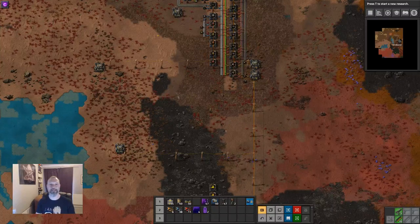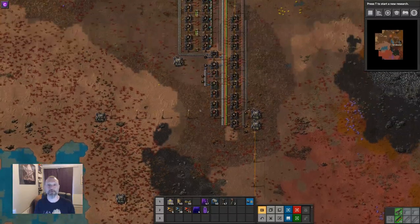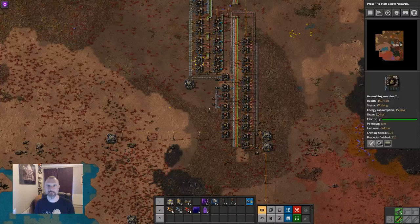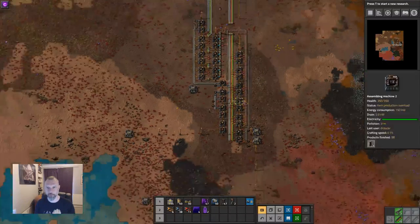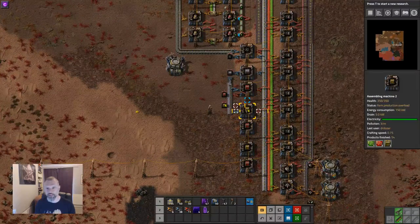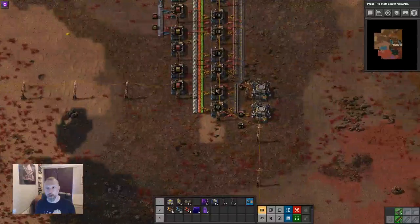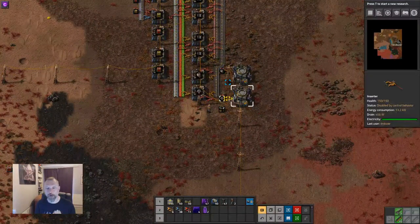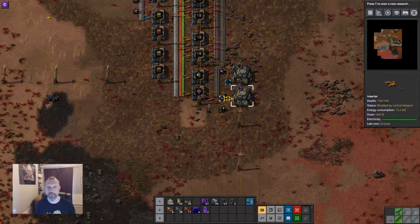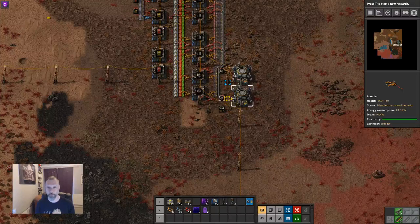Hello and welcome back. This is my tutorial series on robots. We have set up a little robot making facility that makes engines, electric engines, flying robot frames, and construction and logibots. We have something to make some chests — these are just here to fill space currently. We learned about wiring up the inserters into the robot ports with a circuit condition so that you don't flood the network accidentally with robots.